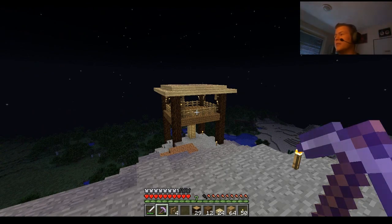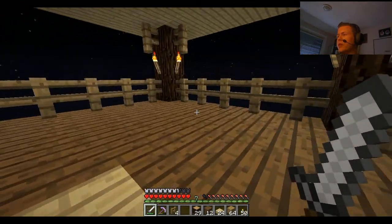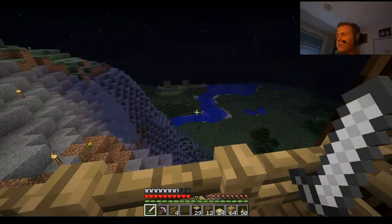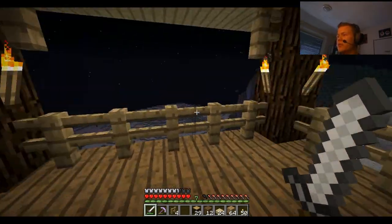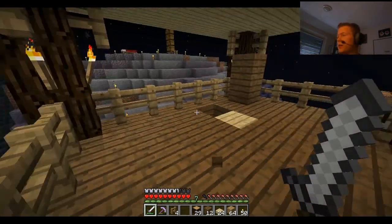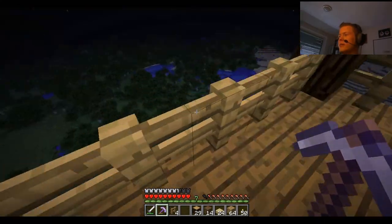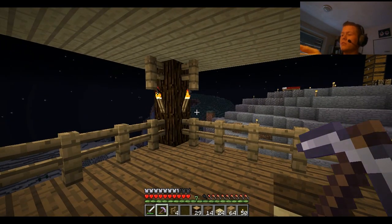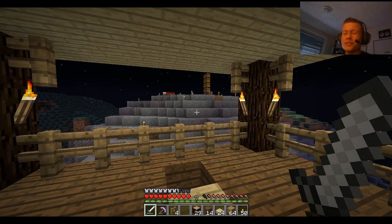I told you I made a little house, but it turned out to be a watchtower because I thought it would fit here perfectly — and I think I'm right. Look at this view: desert, forest, extreme hills — got everything here. There's even a jungle over there if I'm not mistaken. From now on this will be the place where we start and end episodes. If you've got tips or suggestions, leave them in the comments. Thanks for watching, have a wonderful day, and see you next time!